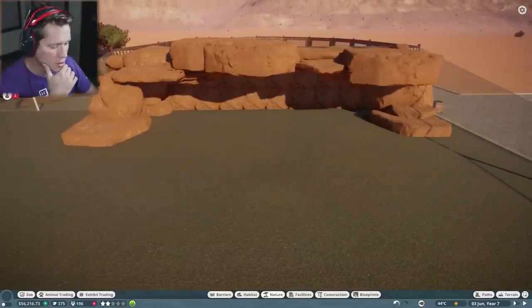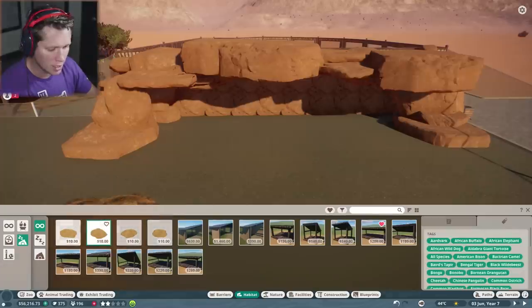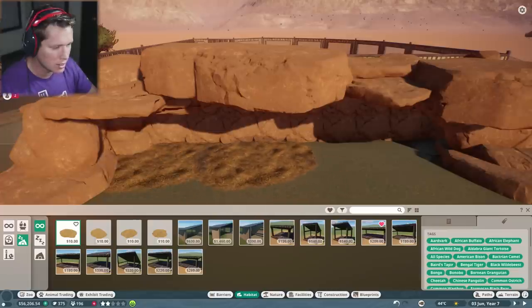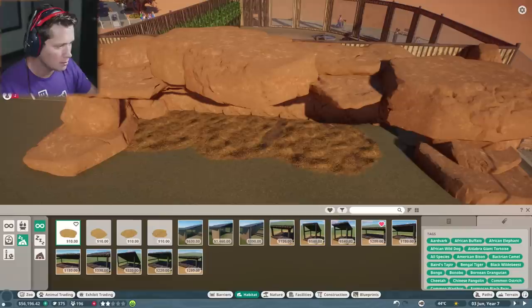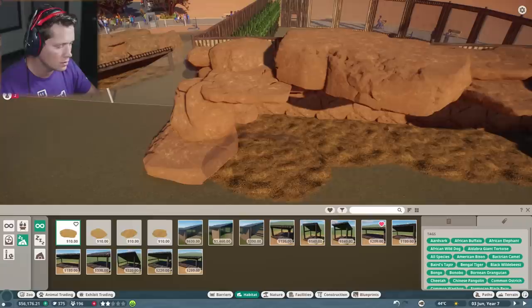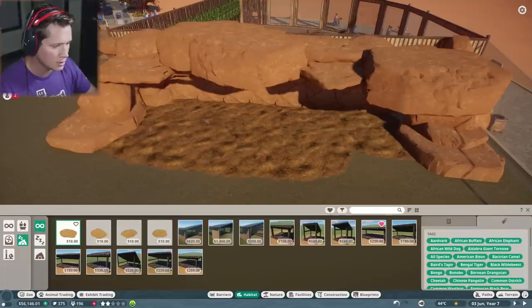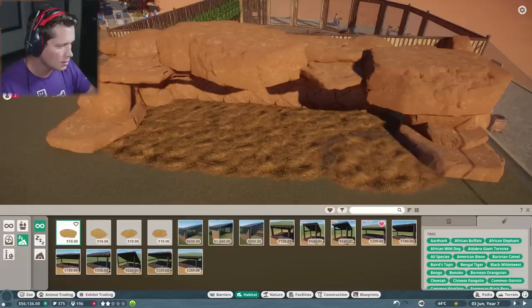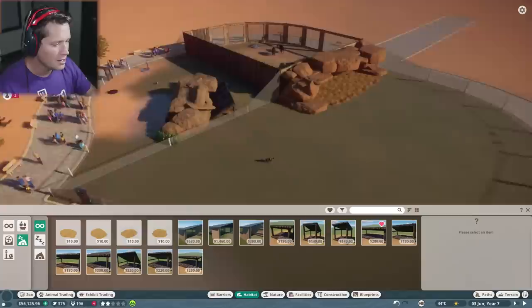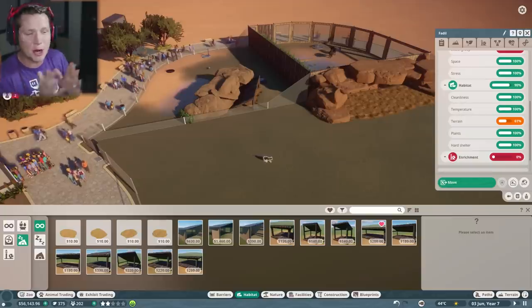I'm going to put some bedding in there — beds and shelters, extra large. Stack this up a little bit, make sure it's not going through the fence. Probably move it a bit so it's not all the same all the way around. This is a place I would hang out in — this looks pretty nice. One more piece, something like that. Beautiful. Please tell me that's going to count as shelter. Hard shelter — if we hit play, it's up there baby! Our cave was a success.